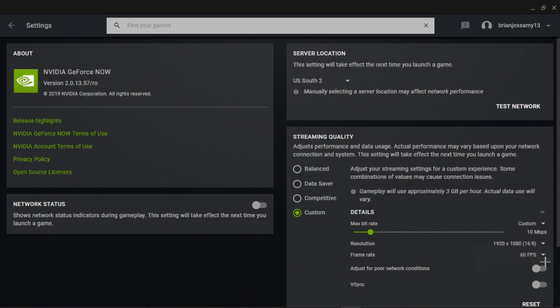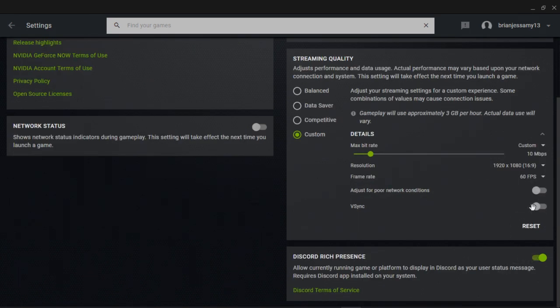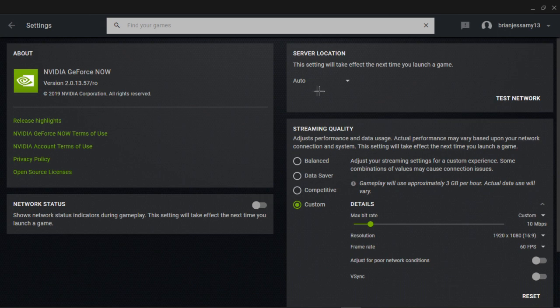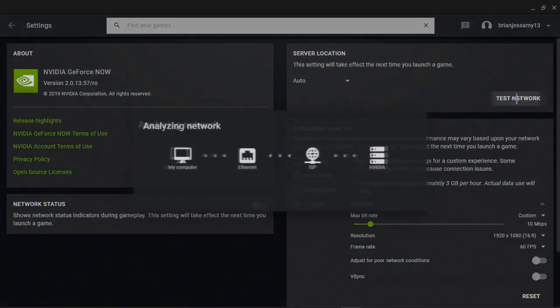If it only has 60 FPS you can turn that on or off as you want. For your server, you can set it to auto for the closest server to you, then run the network test to see your results.